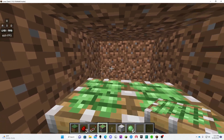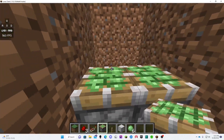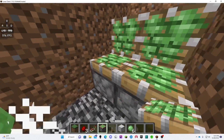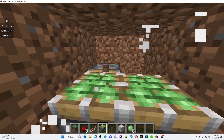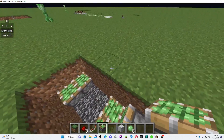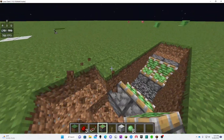You're going to place one, two, three, four blocks there, and then you're going to do the exact same thing on the other side. Personally, if I were you I would dig out the ground so it's easier to see, and then patch it back up — it just makes it a lot easier.